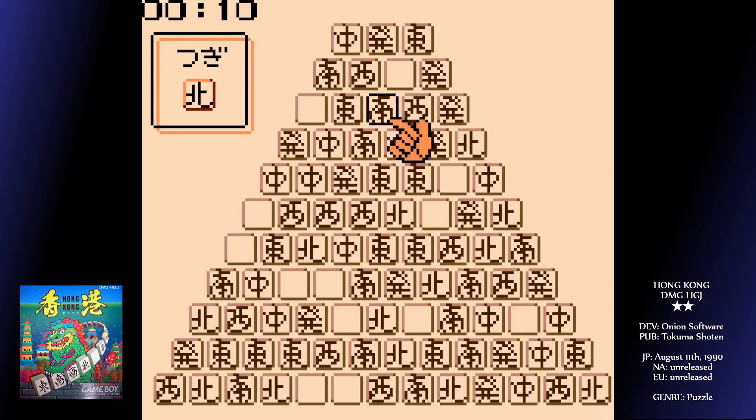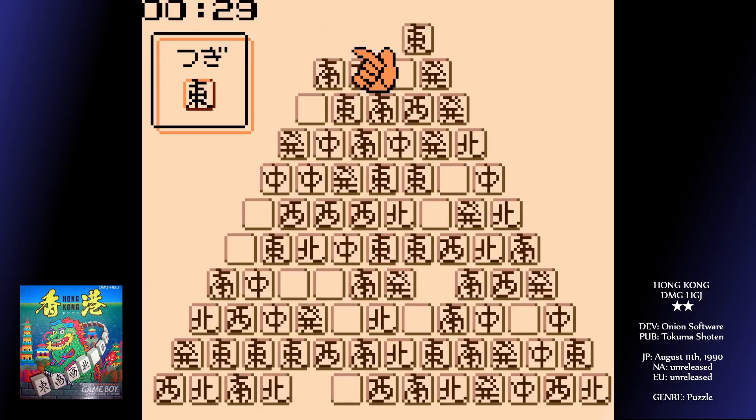Yet another tile-based mahjong-y solitaire affair — well, it's not mahjong at all, except the tiles bear a resemblance in a small way. Here, you have an arrangement of tiles in towers of various shapes, and it's up to you to eliminate tiles one by one, based on the order you're told to, without the tower collapsing. This happens if a block is no longer supported underneath by at least one other.